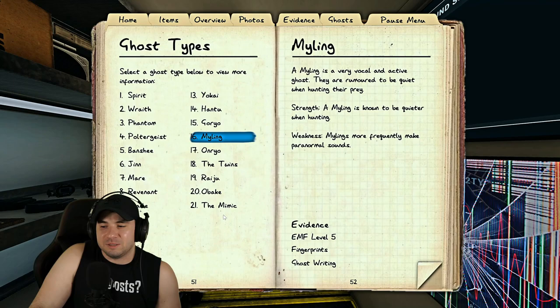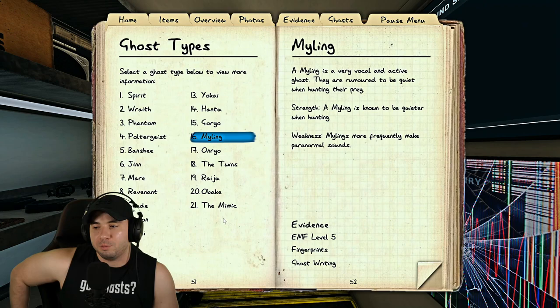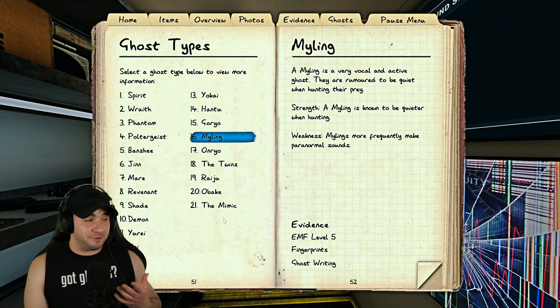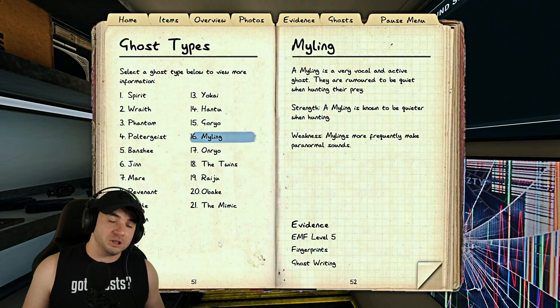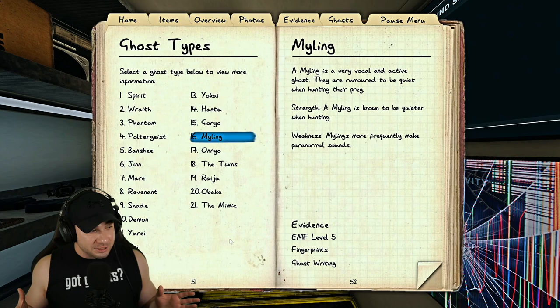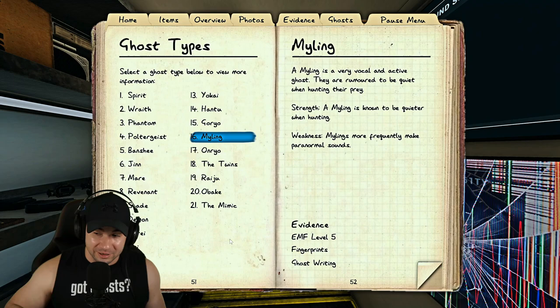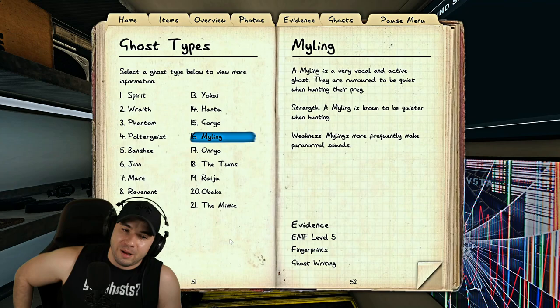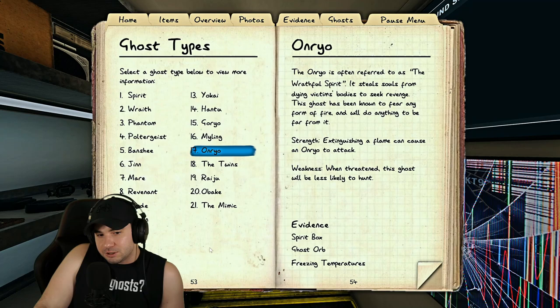Mylings are quiet. You'll often suspect one because you have a hard time hearing the ghost during a hunt. The key mechanic: you can only hear a Myling's footsteps within 10 meters — the same range where it would distort your flashlight. So during a hunt, you shouldn't hear footsteps until the flashlight starts to flicker. Mylings are also more active on the parabolic mic, giving more whispers than normal, though any ghost can whisper. This test is easier on larger maps than small ones like Tanglewood.